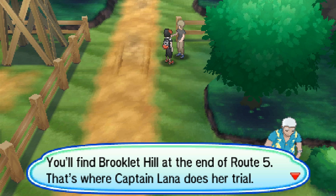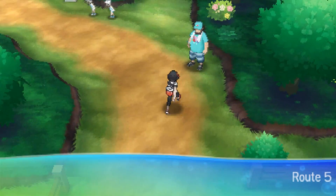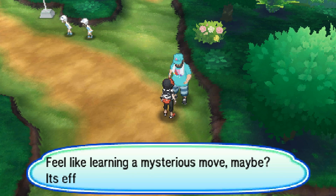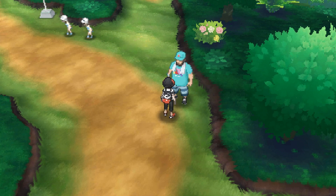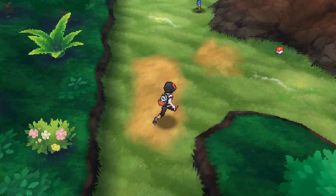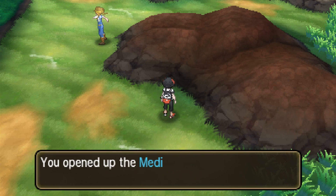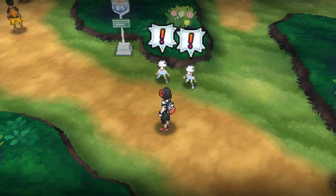You'll find Brooklet Hill at the end of Route 5 — that's where Captain Lana does her trial. What route are we on now? Route 5, okay. I'm one of the trial guys here to help out young trial goers on their island challenge. Feel like learning a mysterious move maybe? Its effects change based on where you use it. Let's see if you can beat all of the trainers on Route 5 for starters. I would like to be able to heal first if that's possible. There's tons of stuff all over the place — there is a healing station over here. You found a Super Potion.